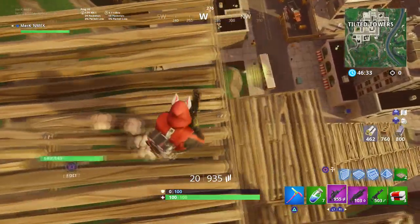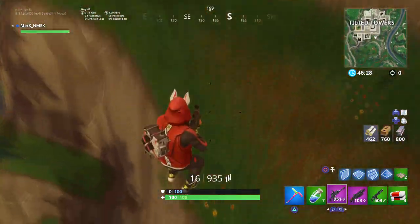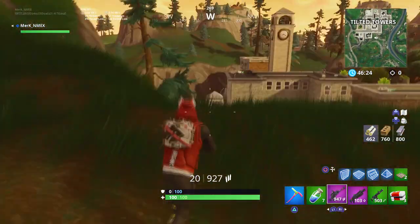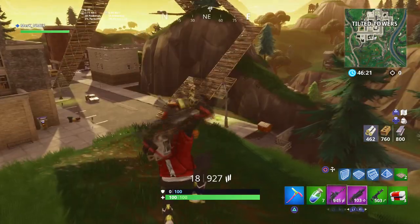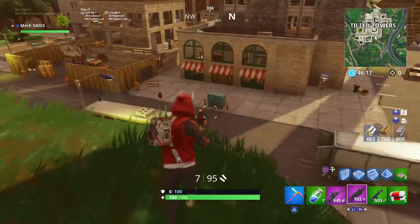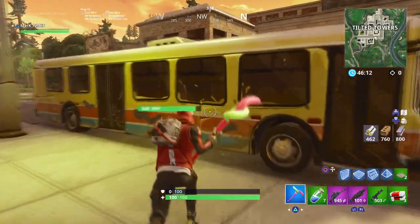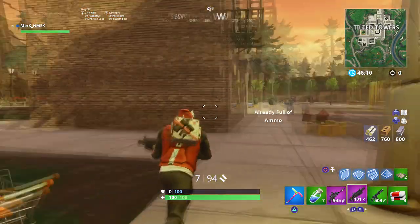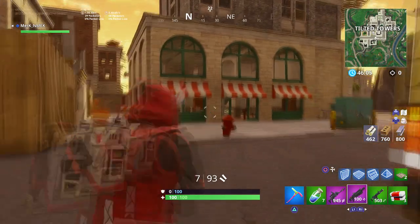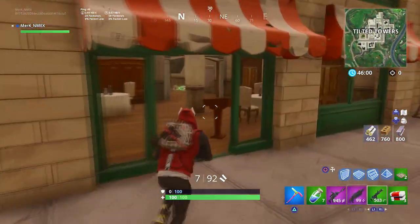Let me know in the comments if you used this glitch. You can use it from any height, so if you're trying to hit somebody from across the map with a sniper trick shot, you can definitely use this to your advantage. Hope you guys enjoyed this short video — a like is always appreciated. My name is Merc and I'll see you guys later.